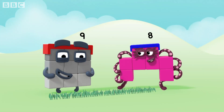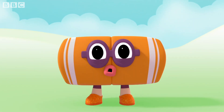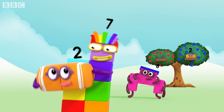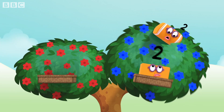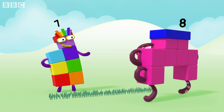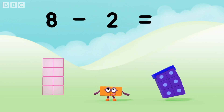So it's my turn. Nine minus two equals seven! Ready? Go! Two points each! Beginner's luck. You're bigger, you start. Eight minus two equals six!